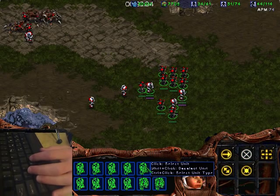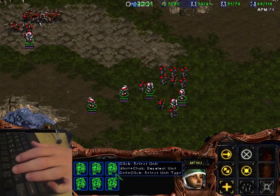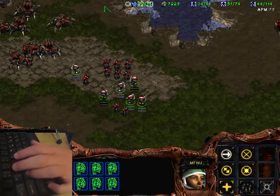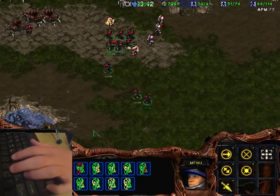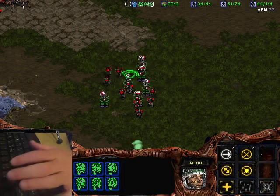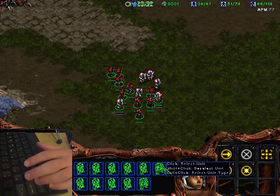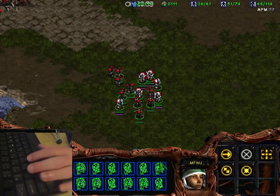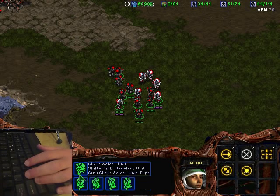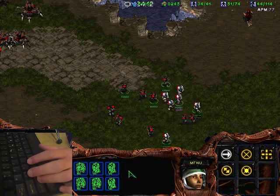Another useful thing about shift is with the wireframe: if you press shift and click a unit in the wireframe, you deselect that unit. So I can deselect the medics like this, leaving the marines. Or control-click to select those medics back. I can go stim, A-move the marines, and have the medics follow them — stim running. If you hold shift and control and press a unit type in the wireframe, you can still deselect one at a time; you can't deselect all of them at once.